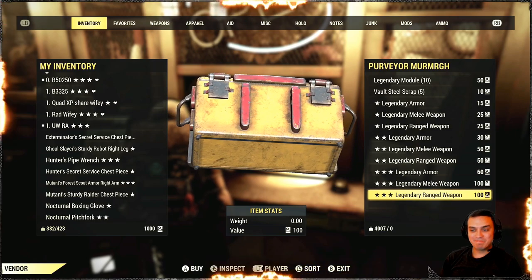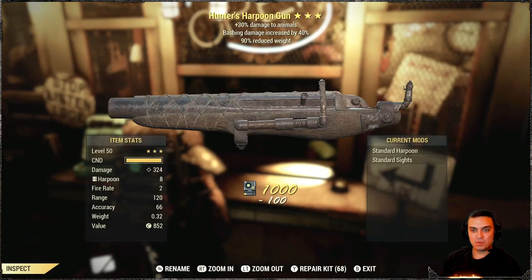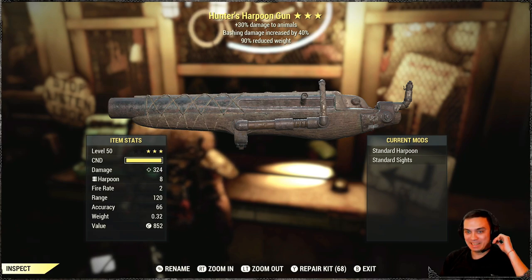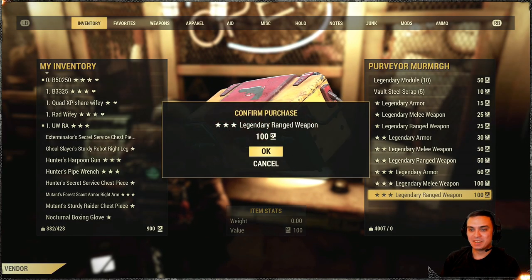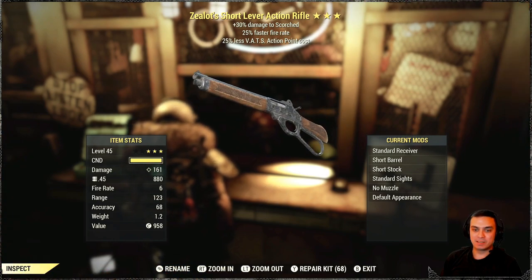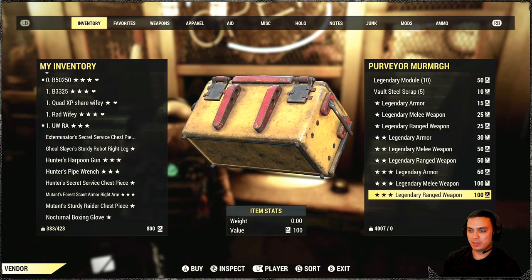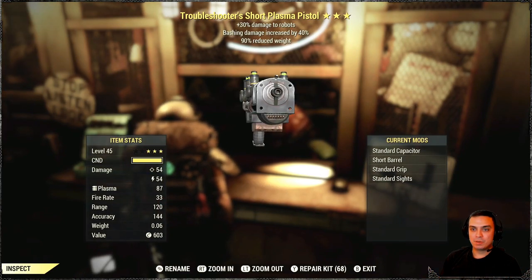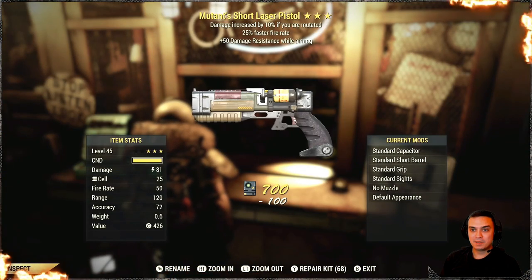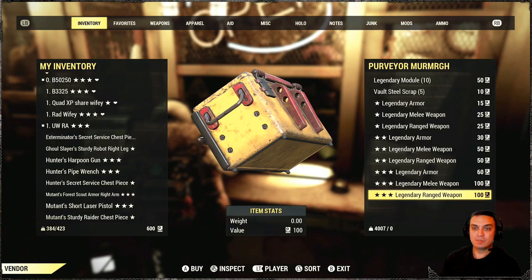Alright, so let's begin. First weapon — Harpoon Hunter. No, thank you. What else have we got? Z-Lav, faster fire, reduced VATS action points. Nope, trash. Troubleshooter plasma. Trash. Mutant. Trash. Man, it's the first of January — come on.